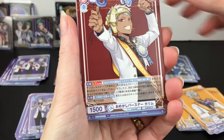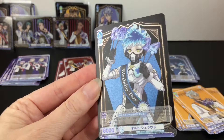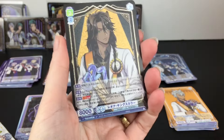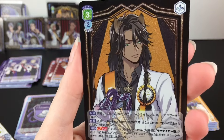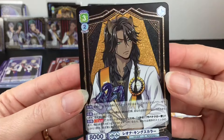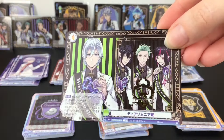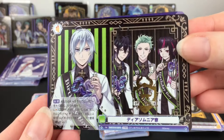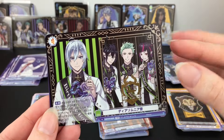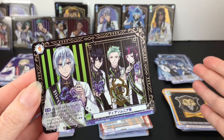Second pack: we have the Ignihyde gathering, Kalim, Ortho as a rare, and the Octavanille logo. Then Savannah Claw, Epel - yes, we have the double rare of Leona, looking very disinterested or sleepy or both. Glad to have that one. The Hearts Label group shot. Ignihyde and Trey. And our stamp card is another dorm - we have Diasomnia, with Silver in the forefront in a different pose. He looks a bit more awake. How cool is that! We were really lucky with our twisted rares to get four different dorms!